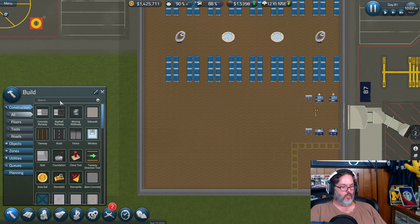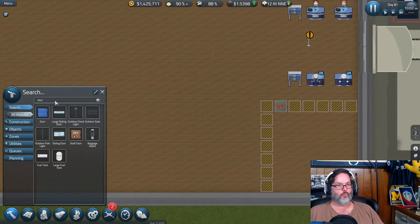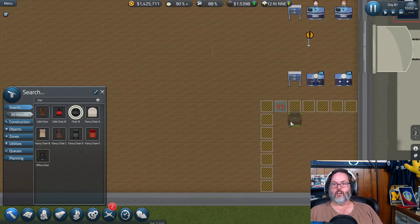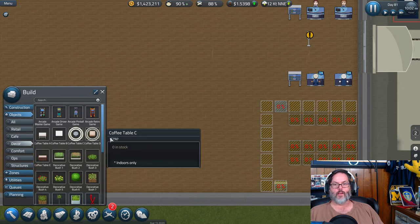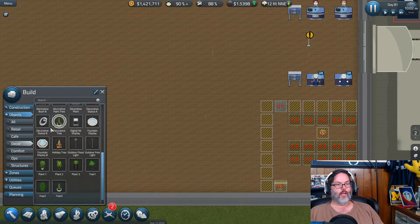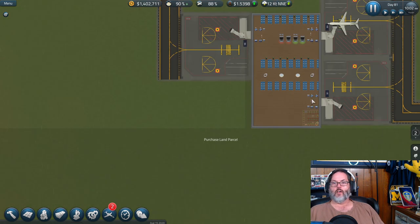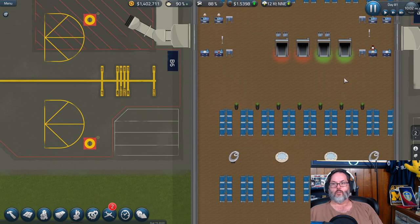Then put a door right there. We'll put some fancy chairs in the first class lounge, an information display in the corner, a couple of coffee tables in the middle, a statue in the corner, and a couple of plants. Let's wire them up — those are all hooked up.